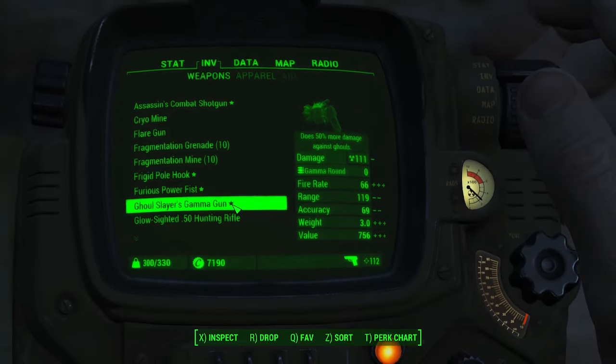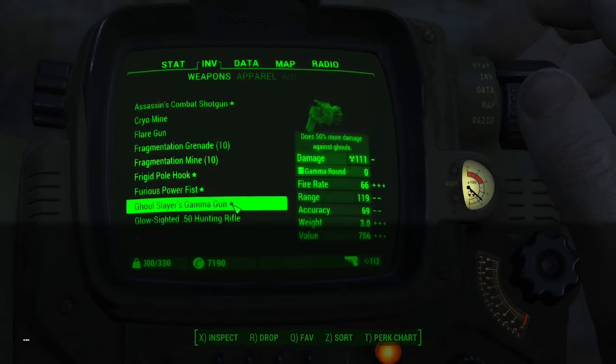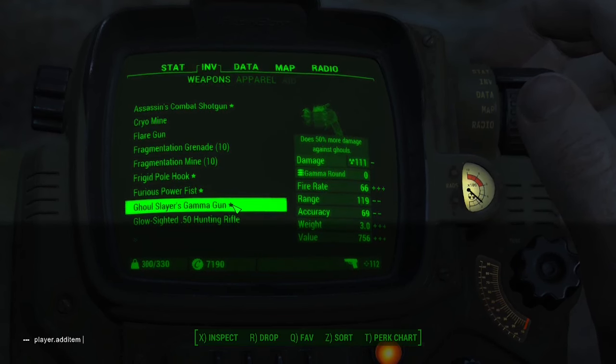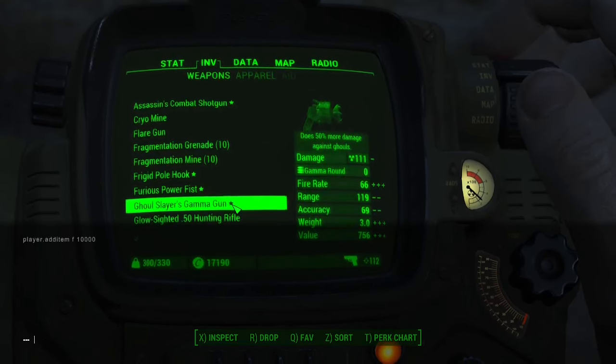Now that you've got your console command window open, we're going to start off by getting ourselves some extra caps. The console command for this is player.additem f, and then you type in however many caps you want. I can only get my game to work with about 50,000 caps, and you can do this as many times as you want.